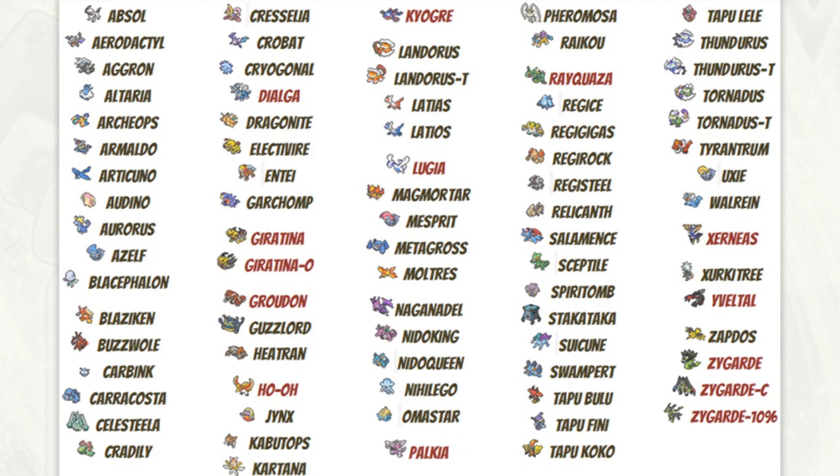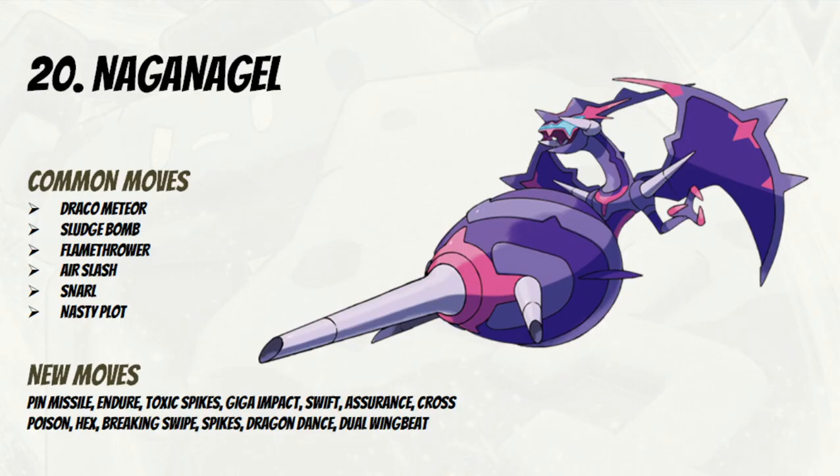Let's get into it — number 20 is Naganadel, which is an interesting Pokémon. For all of these I've put what I think would be the most common moves; I haven't put Protect since that's common on most Pokémon. I've also listed new moves these Pokémon can now learn that they couldn't before. Naganadel can learn Dragon Dance now, which is interesting — it's only got a base Attack of around 79, so it's not very high, but it's an option. Breaking Swipe could work for a more supportive role, and Hex could work perhaps as well.